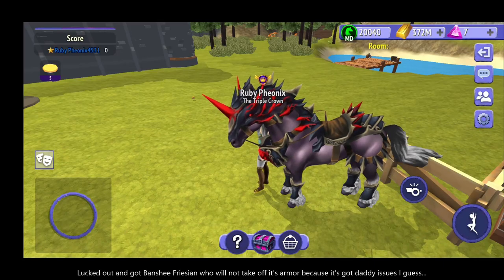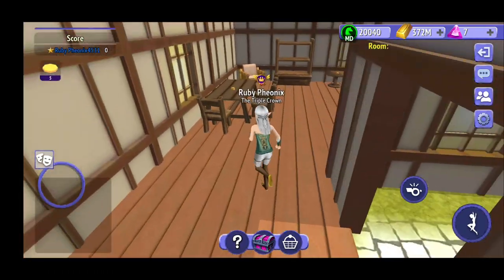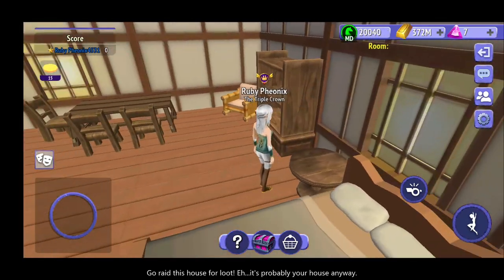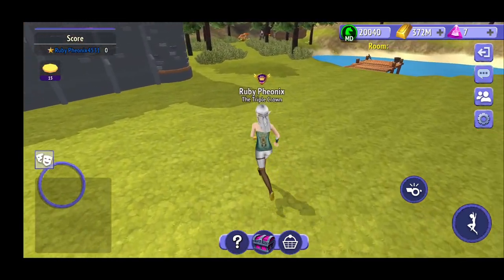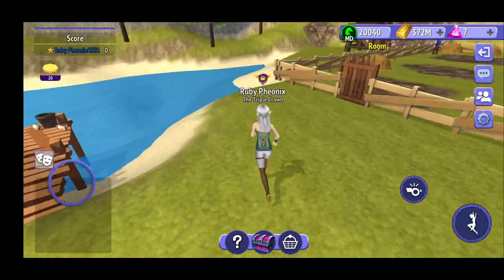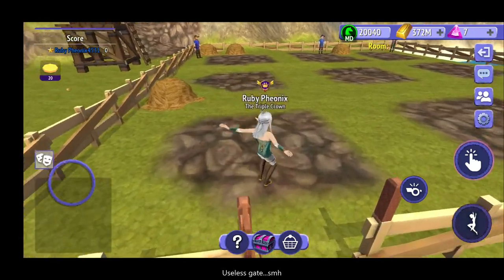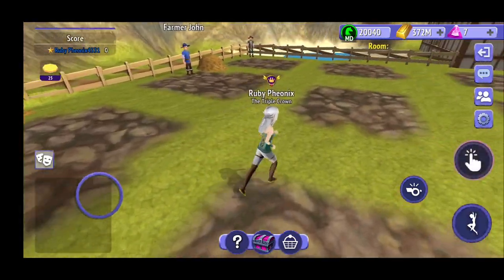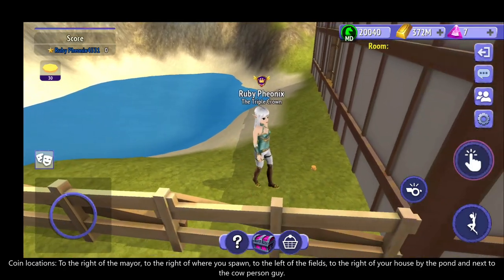Basically, Meadowcroft Farm is very straightforward. First of all, you're gonna need some money. I'm assuming you don't start with any, so go into this little house — I think this is your house — and there's some coins laying on the ground. You only need 25 coins to start. There's some over here by where you first come in, and some to the left of the fields. These little piles of coins are about five coins apiece.